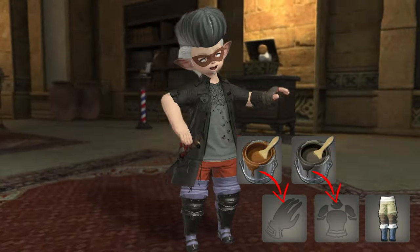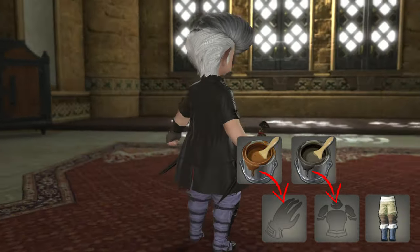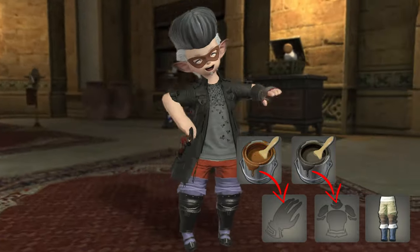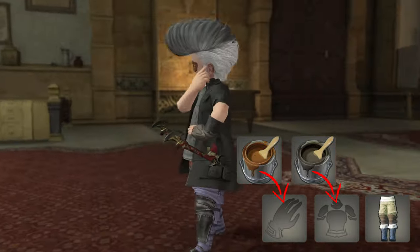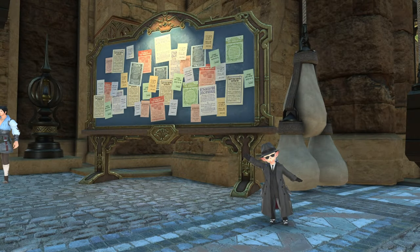Now for the easy 100-point Fashion Leader version. You're going to need your hempen gaskins again, as well as the soot black dyed chest piece and mole brown dyed hands piece, so keep those on. Next, you're going to need a Legionary Visor. These are dirt cheap on Zalera — like 15 gil — so just grab one from the market board and equip it.